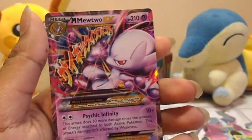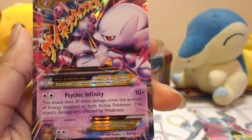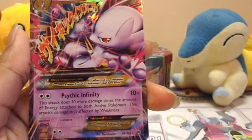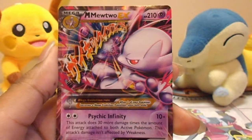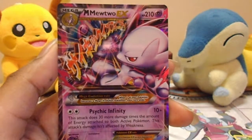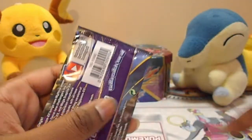Oh my God — Mega Mewtwo EX! That's nuts. What is Psychic Infinity? This attack does 30 more damage for each Energy attached to both Active Pokémon. Oh my God. This is my first Mega — well, I think I have a Mega Gardevoir — okay, this is my second Mega. Two EX: one EX and one Full Art. Two EX specifically in two packs. I'm not really worried this is going to be the lackluster pack now.